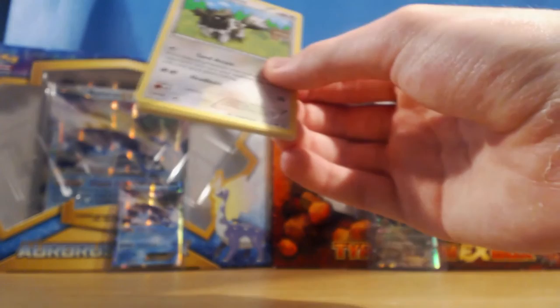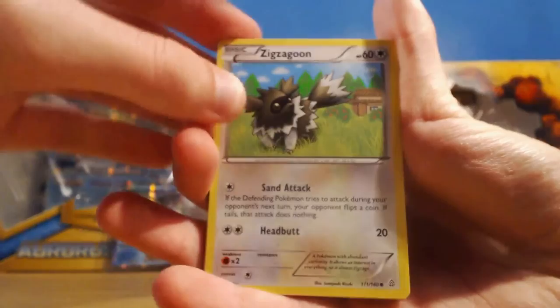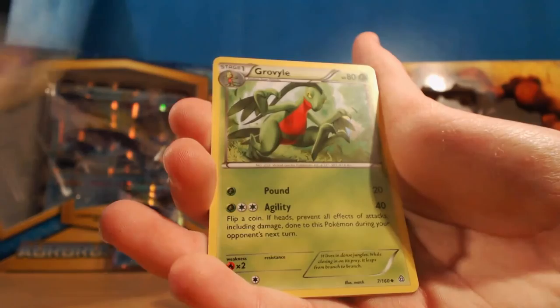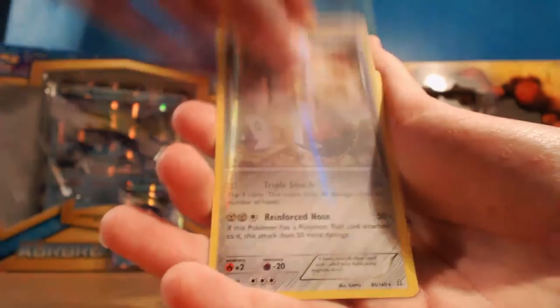Fingers crossed for something good out of our last pack - last pack luck! Everyone hit that like button for last pack luck. We've got Zigzagoon, another Treecko, a Vulpix, Ralts, Volbeat, an XP Share, Energy Retrieval, Groudon Spirit Link, and our Rare is a Primal Groudon pass. So no last pack luck here today.